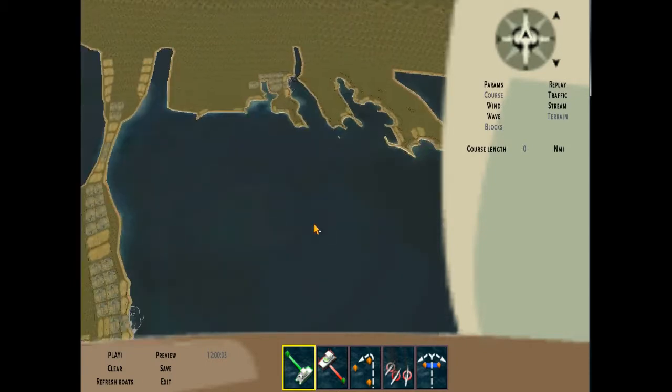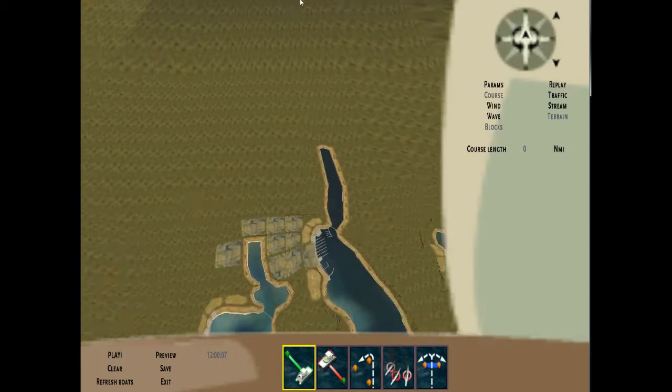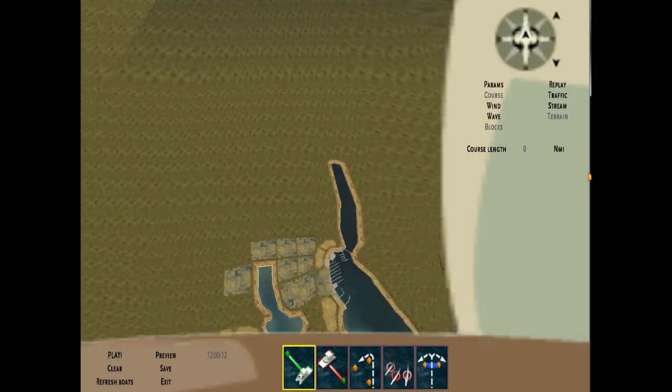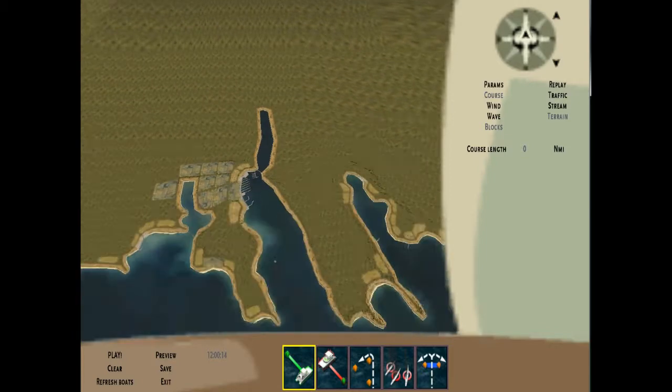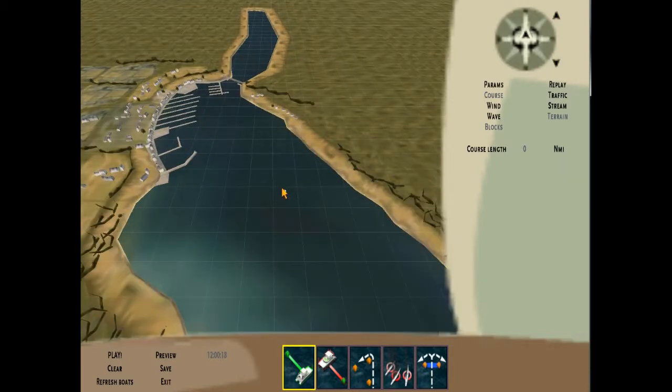If I zoom in with the scroll wheel, I can put the mouse to the edge of the screen and you can see how it pans over and back and down. Each of those blocks is about a good width for a Melges boat, so you can see the layout down here at the bottom.